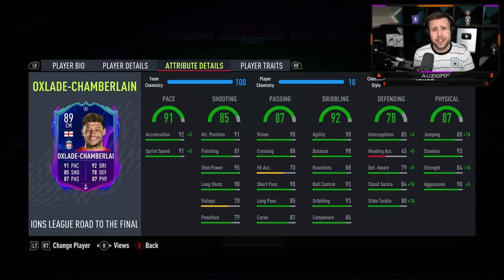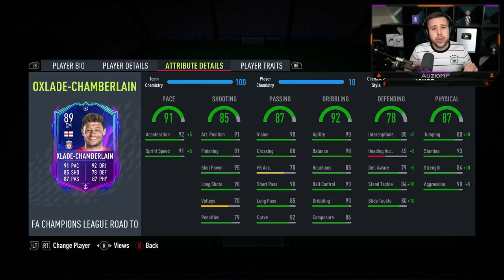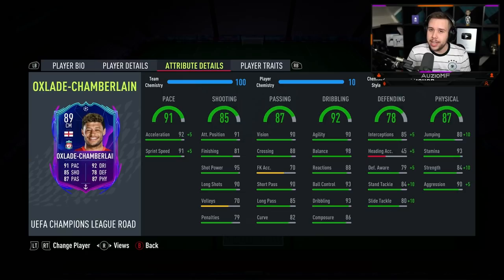Passing ability — you guys saw plenty of long passes today. The passing was really good; it definitely felt better than 85. The dribbling ability — the touches he was taking were so nice to work with. He's a player you can keep really calm because you know you can turn at any angle really quickly and just instantly get past your opponents. Dribbling ability — insane.